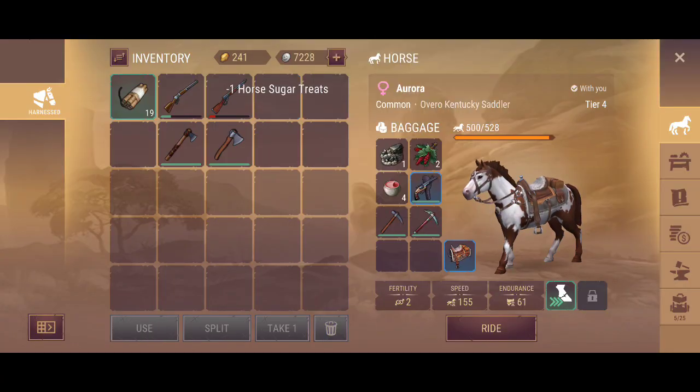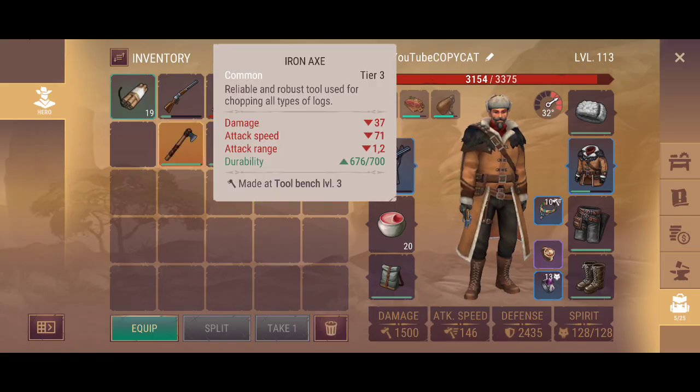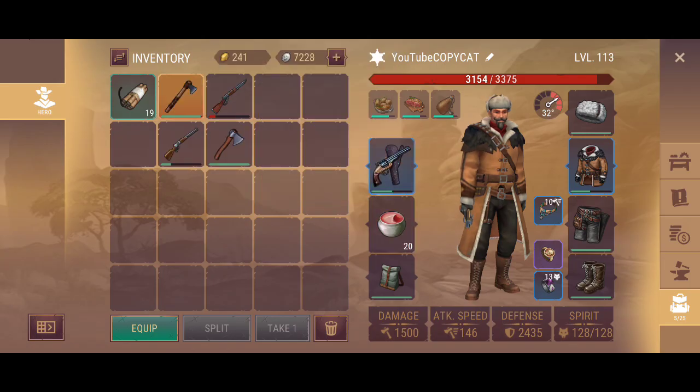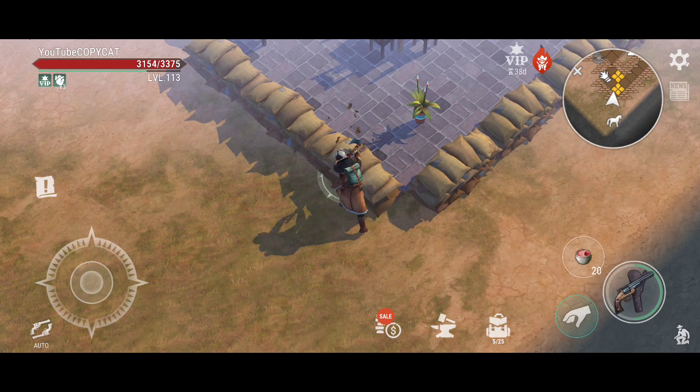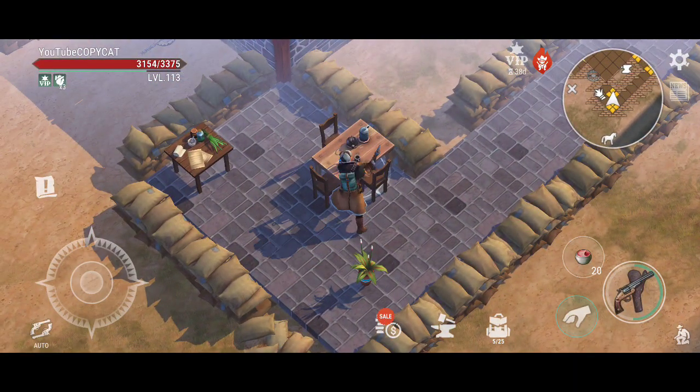We're gonna give this little guy a little treat for just standing there. The act that you're gonna use is the one that's the highest up. So if you actually put it right here, that's the act you're gonna use. We're gonna use the worst one so that we can throw it away when we're done with this particular raid here.